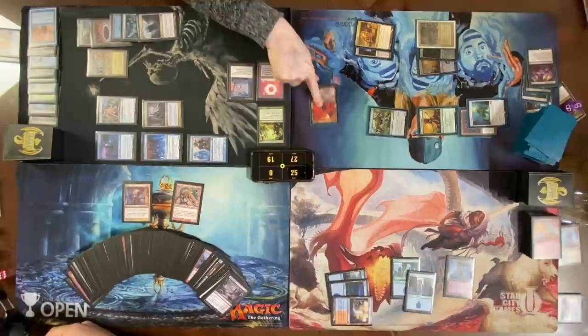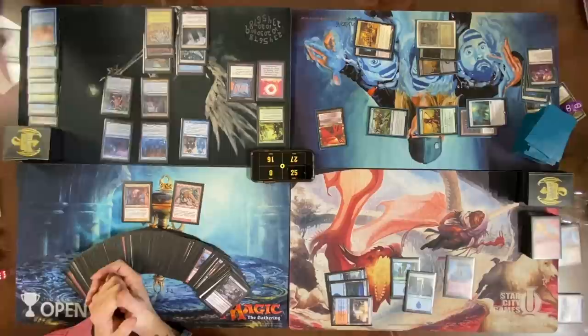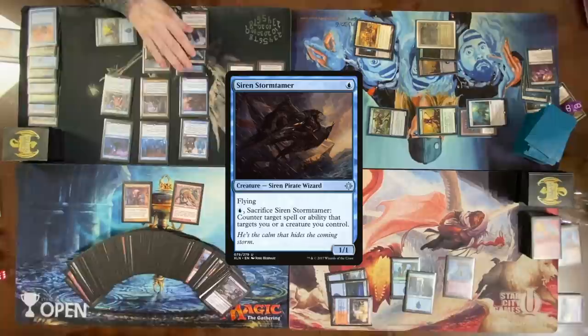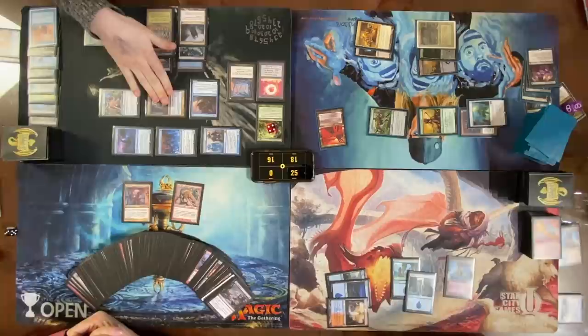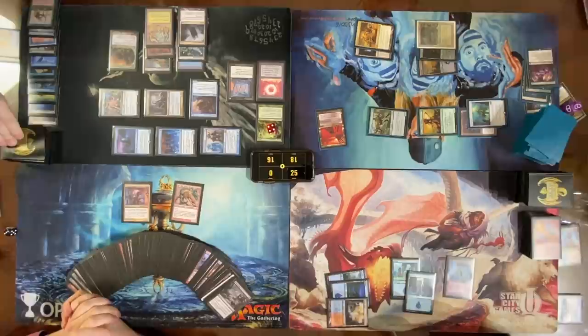End of turn — get this card back. Move to extra turn. Roll for Mana Crypt — take three. Draw for turn. Play a Guilded Island and cast a Siren Stormtamer. Move to combat — attack Nate for nine total. Attack triggers — draw cards. Draw five cards in response to draw triggers. Edric triggers still on stack — remove one and cast Crop Rotation, fetching an island. Resolve five triggers.